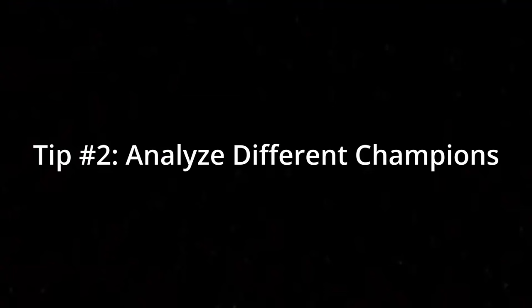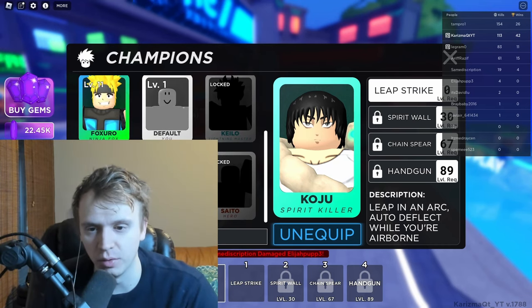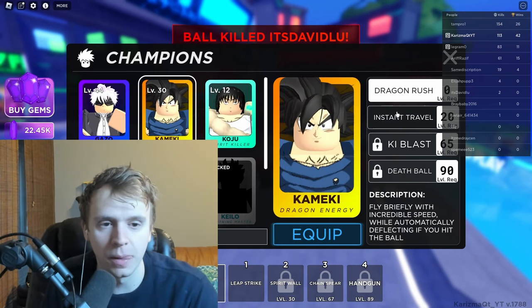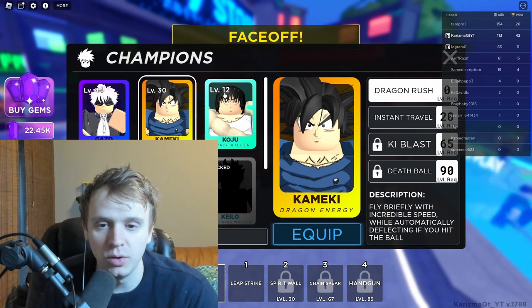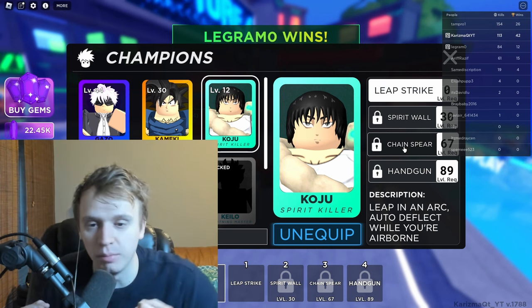Tip number two is to analyze the different characters. This is really important because there are now about nine different characters you can pick from, and each one has four unique abilities. For example, Dragon Rush lets you go at incredible speed and negate the ball hitting you — a free hit that gives you mobility. Then there's Koju, who has Chain Spear: as the ball is going towards someone else, you can throw a chain and pull it towards you.